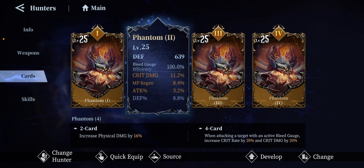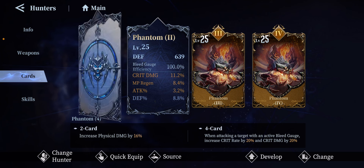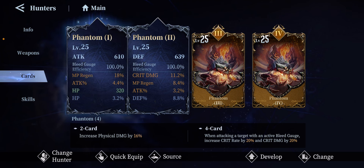This level two card is also really good. I have another 100 percent bleed, another crit damage boost, plus NP regen and attack, and a little bit of defense on top of the base defense of 639. Really great card. Because I have both cards at 100 percent bleed, they stack to 200, so when you're doing a boss hunt, raid boss, mobs, or even solo, you will obliterate everything in your path.